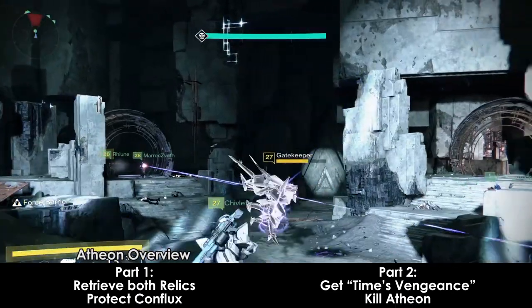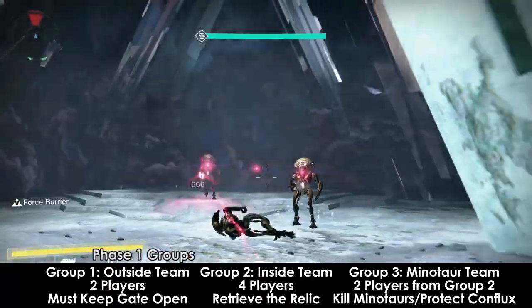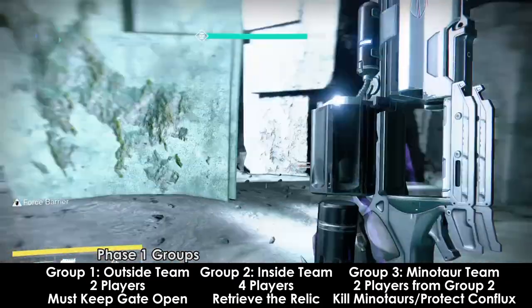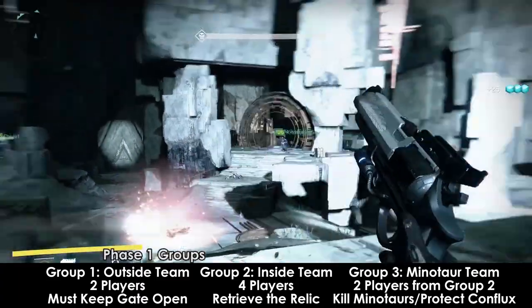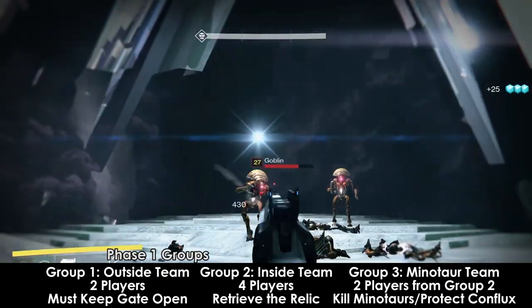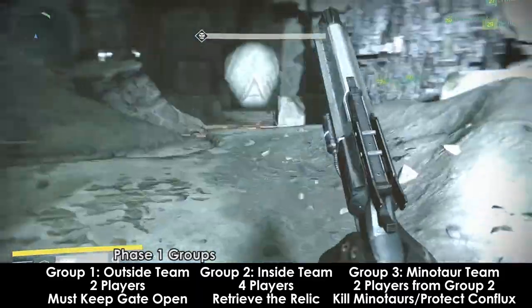The next phase involves opening the Vex gates. Before you start the fight, divide yourself into multiple teams. For Part 1: Outside Gate Team, Inside Gate Team, and Minotaur Team. For Part 2: Relic Holder, Oracle Killers, and Outside Team. The Outside Gate team holds the Vex gate open, the Inside Gate team goes through the gates, and the Minotaur team kills Minotaurs later in the fight.